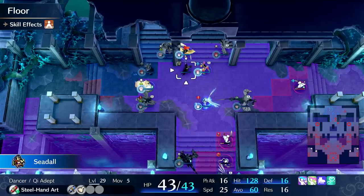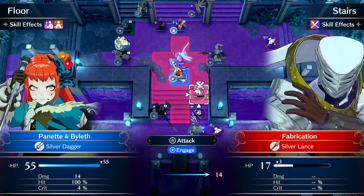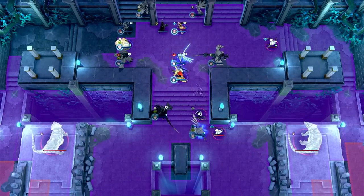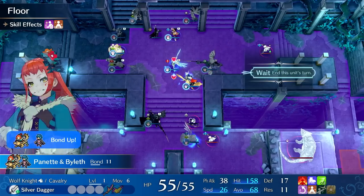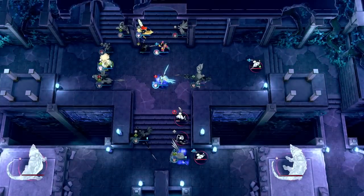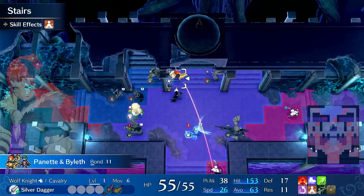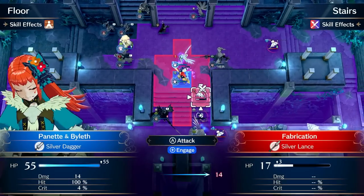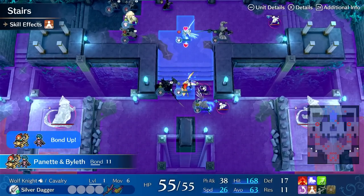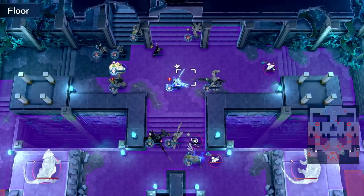Can you kill this? Almost — we need a little more damage. We might get a proc — we got a dual assist proc. Sometimes your units do things you don't want them to, like killing the enemy you're trying to feed. I guess unequip dual assist, or move her out of the way so that can't happen. It can be very difficult to feed your units, to be honest.